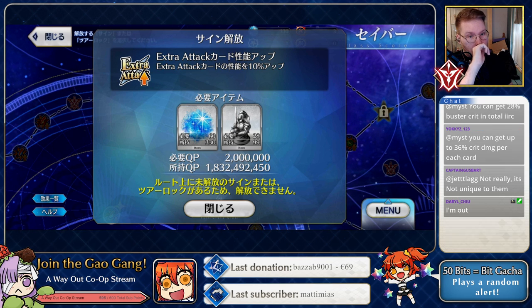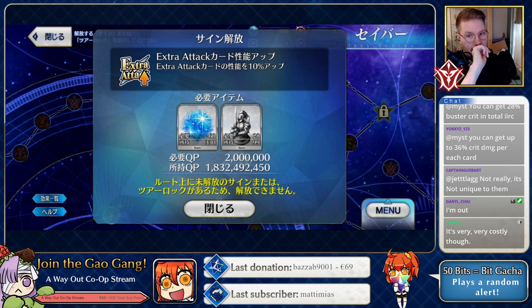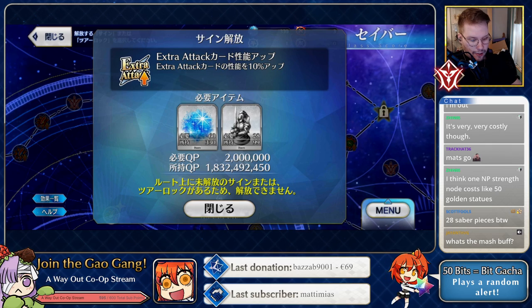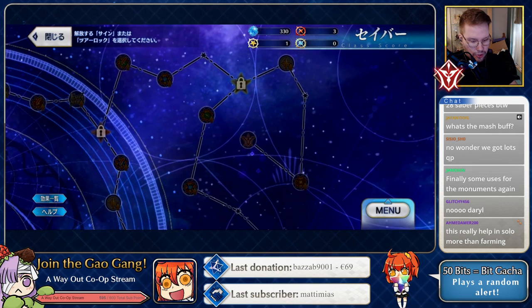You can get 28% Buster crit damage in total, and that's permanent for the full class — whoa! It starts to get costly for sure, with requirements going up in terms of currency and materials. What are these star icons then? These look like extra unlock missions, but you can't claim them immediately.